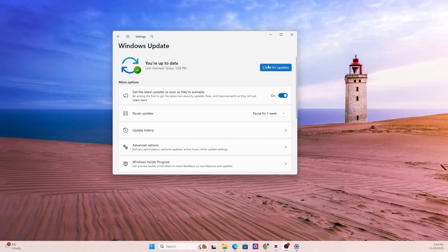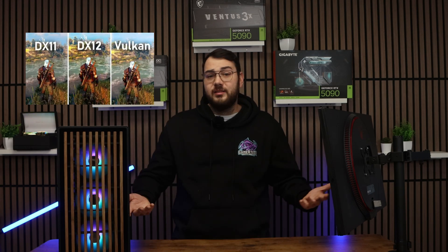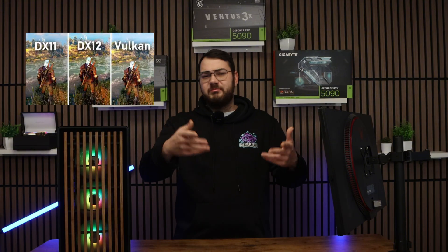We've finally made it to section eleven — the last steps — covering advanced fixes. Update Windows, including optional updates, which often contain CPU microcode patches or DirectX stability updates. Try switching your graphics API: if you're on DirectX 12 and the game is crashing, try DirectX 11. If Vulkan is available, test that too. Some games run perfectly on one API and terribly on the other.